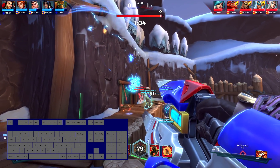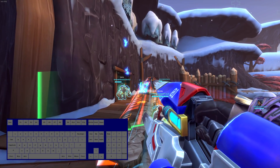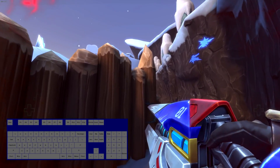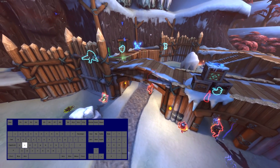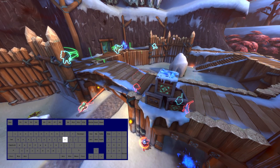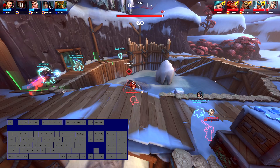Another key you'll probably want is P. Press P once and it removes the UI; press it again and it removes the player names too. So you can see everyone without any UI overlay or names. Press it again and everything comes back. It cycles: UI off, names off, then everything back on.